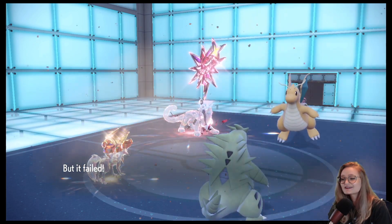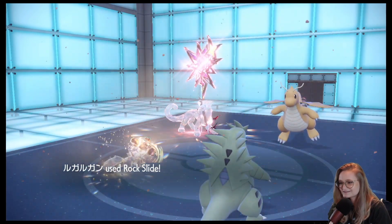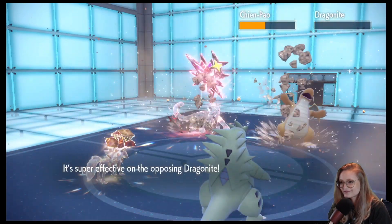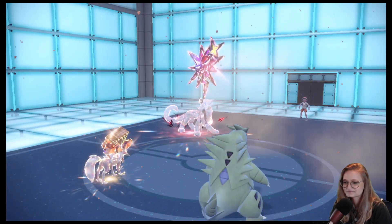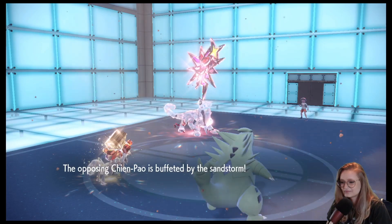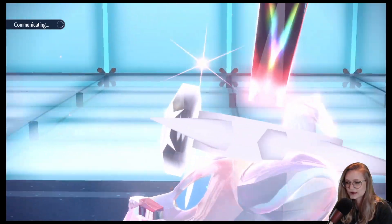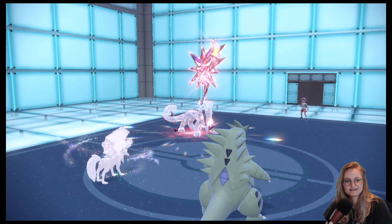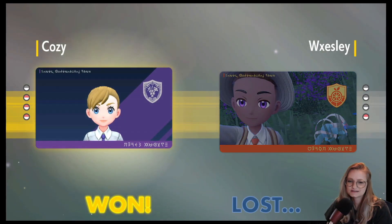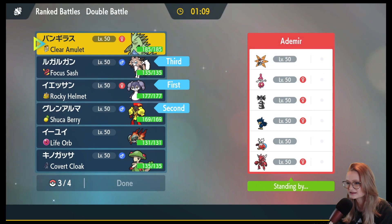Oh, you were trying to Sucker Punch Armarouge! Never mind, that's fine — you can do that. Rock Slide, Low Kick — you don't have any spread moves. Yes! All I had to do was bring back Indeedee and Armarouge. This is an Indeedee-Armarouge play with Sand in the back.